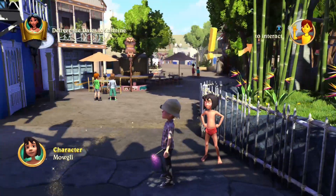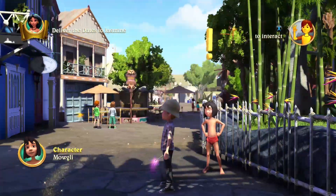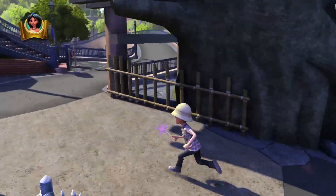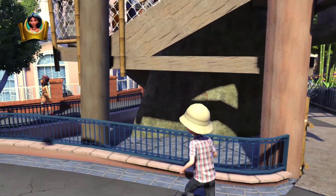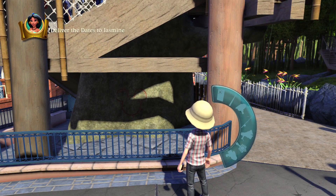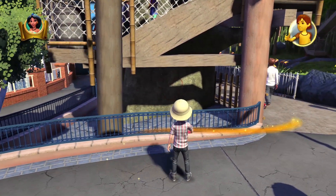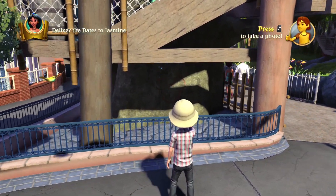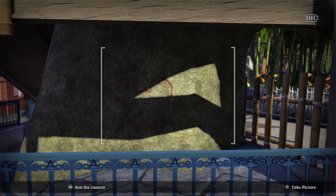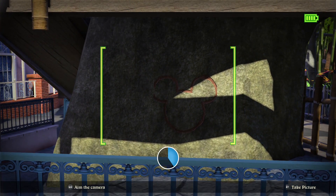We are here in Adventureland today and we're gonna get all the hidden Mickeys in the area. I did go the wrong way on the last episode, because our first hidden Mickey is gonna be right here on the back of Tarzan's tree. Let's go ahead and bring out our camera, not the blaster. And here is our first one.